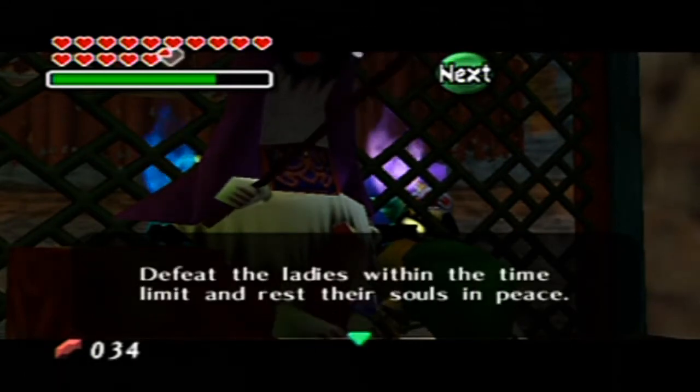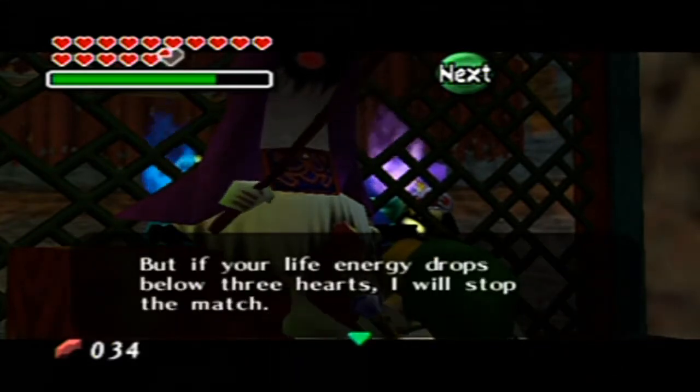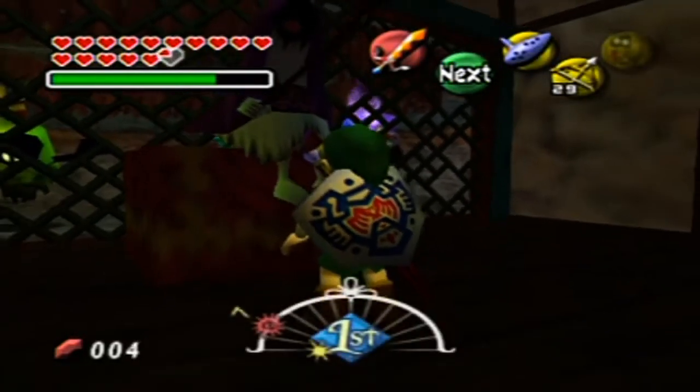You are a boy and much of a vigor. Defeat the ladies within the time limit, then rest their souls in peace! But if your life energy drops at all three hearts, I will stop the match! Mercy is the least I can offer. Yes, I'm prepared. Alright, so I'll get my bow out — that's another thing you need your bow for.